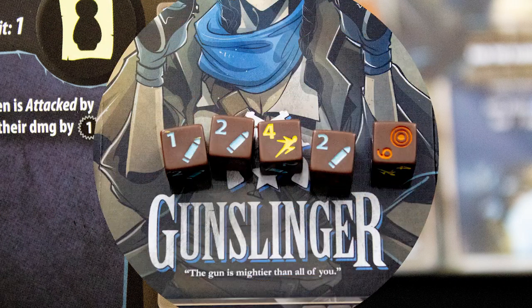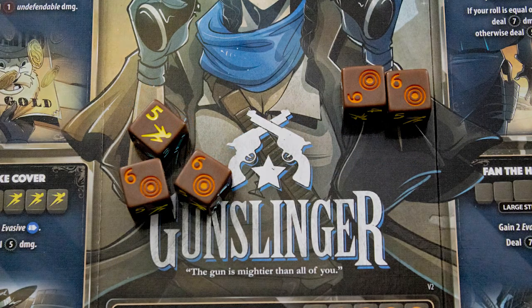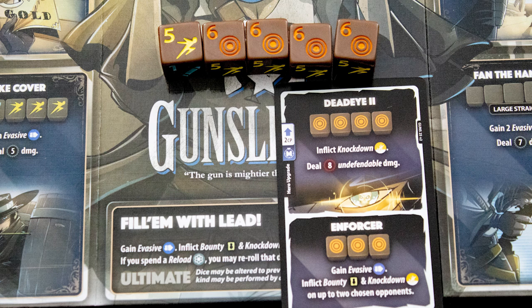Each player has five dice numbered one to five with special symbols on them. You can roll and re-roll these dice up to three times. This roll here matches the symbol shown on the deadeye card we upgraded, so we could choose to use that effect.